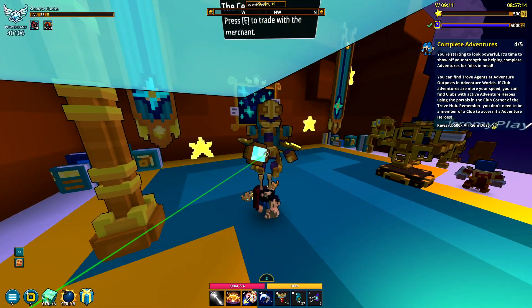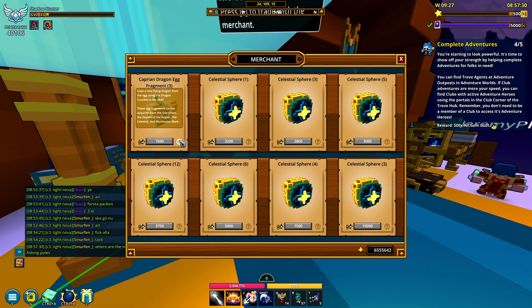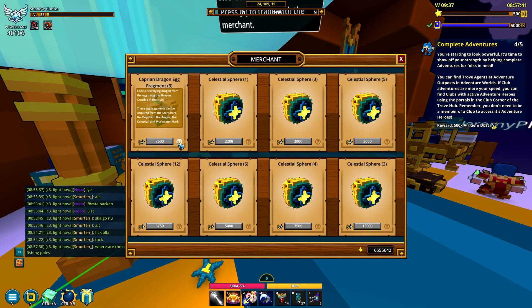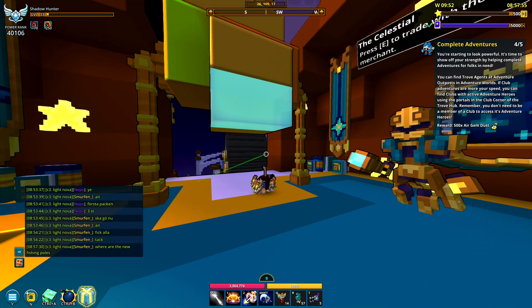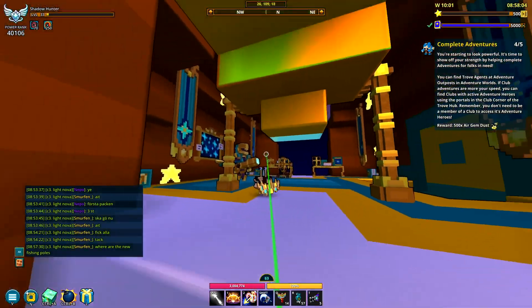There are three new dragons total. Two are legendary, which you can get from golden dragon effigy. One of the other dragons is Caprian, a legendary dragon - you can get its fragments from the star chart area. The other new dragon relates to fishing and is unlocked from the Depths of the Angler. The celestial merchant and the Markwater mark NPC are the two relevant NPCs, with Markwater mark being downstairs.